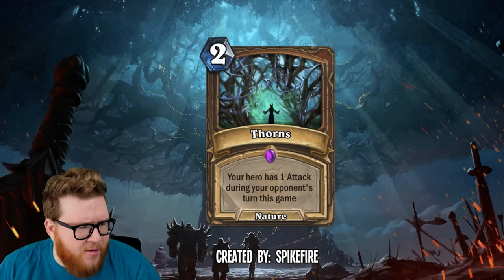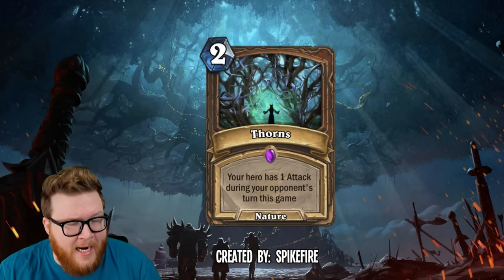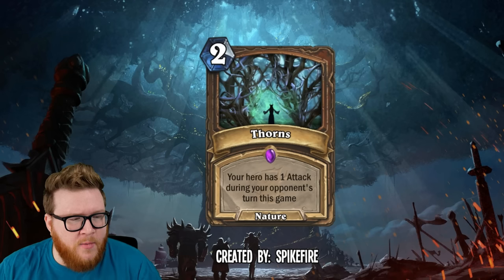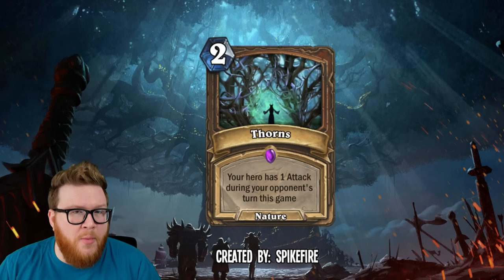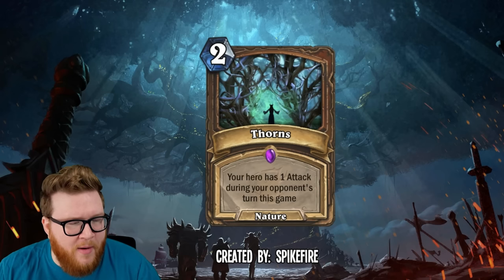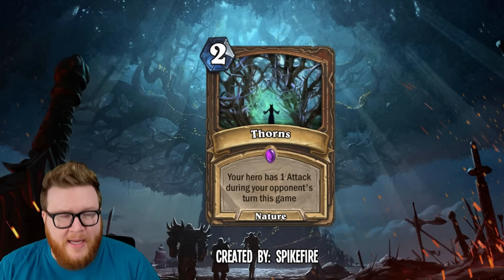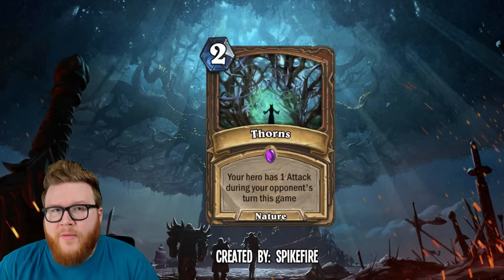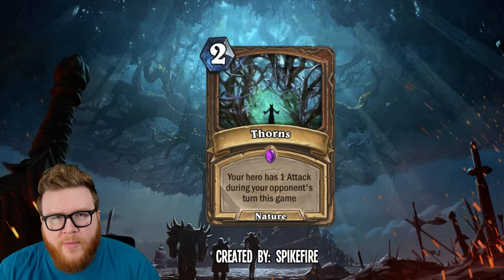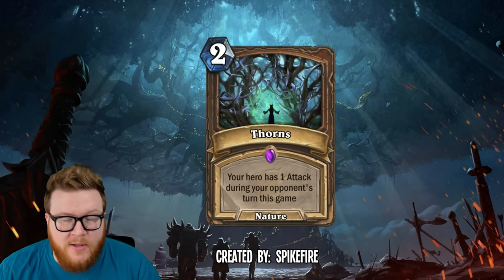Moving on, another Druid card — Thorns from Spike Fire. It's a two-mana nature spell that reads: your hero has one attack during your opponent's turn this game. This is a design I often see toyed around with in custom cards — basically the ability to do damage to your opponent's minions merely by existing, as if your weapon were unsheathed. In essence, any minion that hits your face takes one damage.